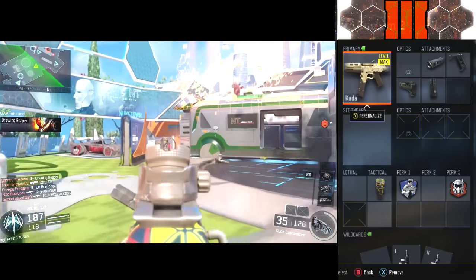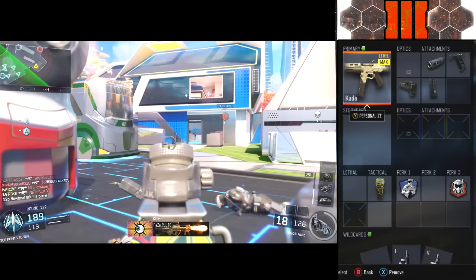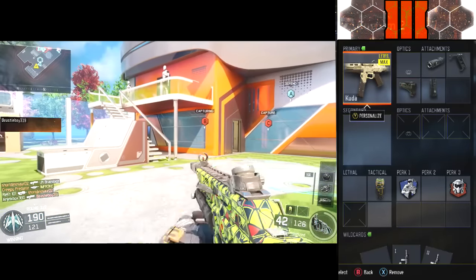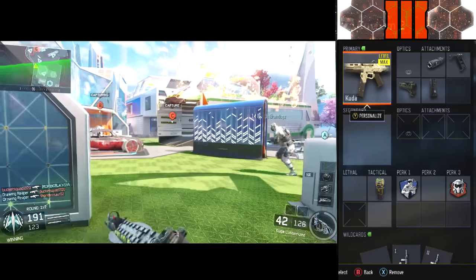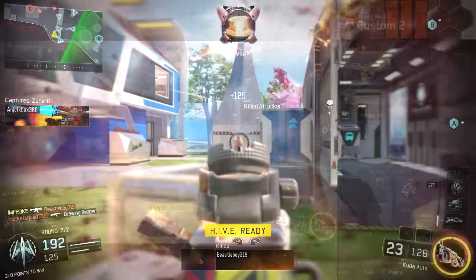Our last and final thing is our equipment — we have one concussion. When you are rushing, you like to kind of stun check areas. I like to toss them over and it gives you a little bit of a slowdown on the enemies, so you can peek up behind them and give them a surprise attack kill.